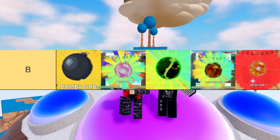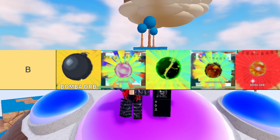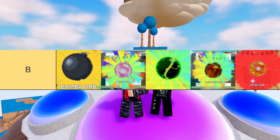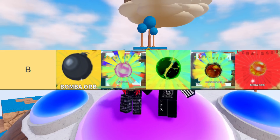Next up, we have the Bomb Orb. The Bomb Orb is a pretty solid orb — I like to use it because it's good on Erwin. It is optional, but it is kind of required for Erwin if you want to do the two-stack buff. I'm putting it at the top of B tier — I'm not really willing to put it in A or S tier because it's technically not required, but it makes life a lot easier.